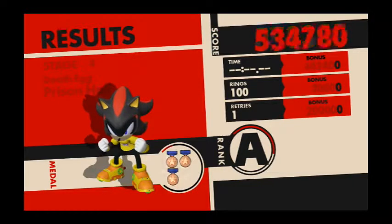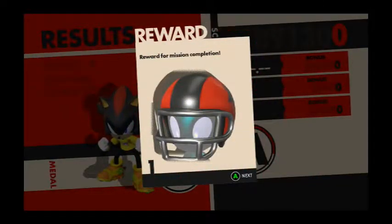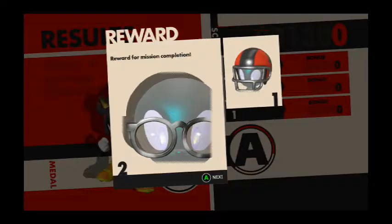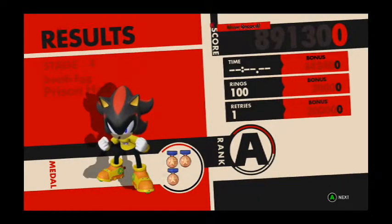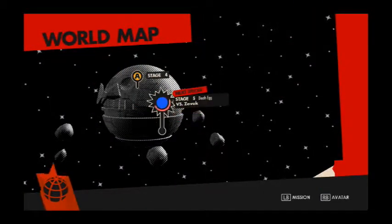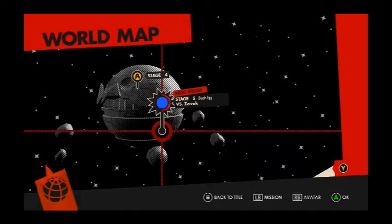Currently not scoring brilliantly, but we've got a medal. That victory pose with the Sanic T-shirt though — he just looks so like he means it. We've got a football helmet, and some glasses, and some gloves, and some shoes, and a green metallic body. You can get a silver one which makes your character look like a robot, but the problem is the silver includes your eyes so you don't have pupils, you just have silver. It's weird. We're going to do a boss now — Zavok, apparently.